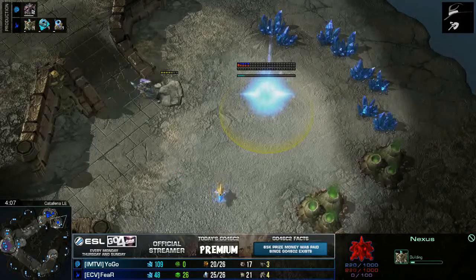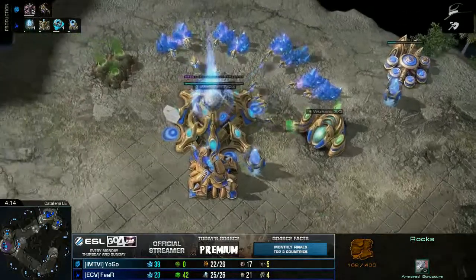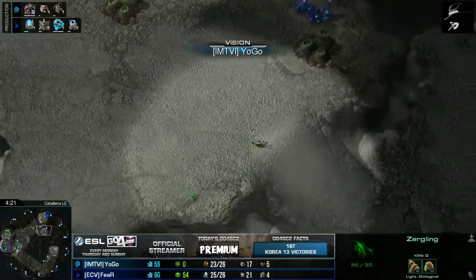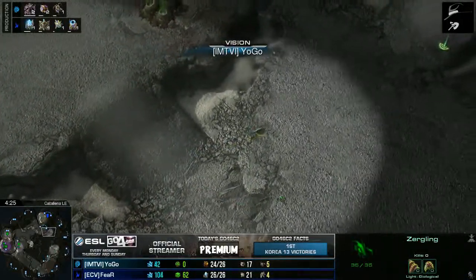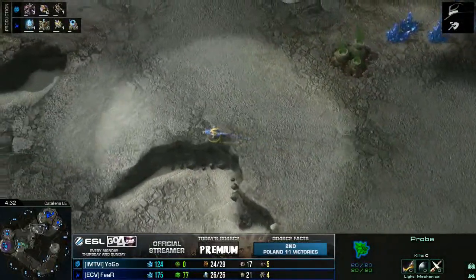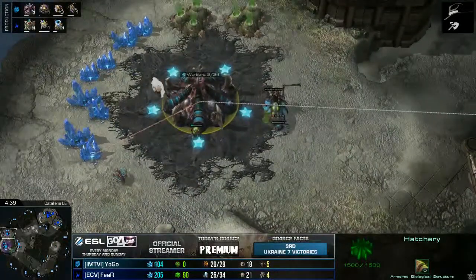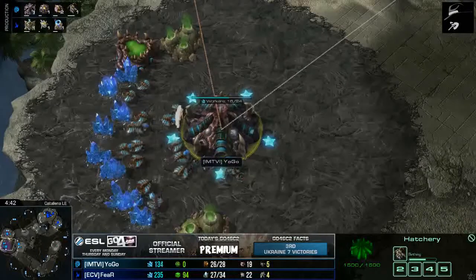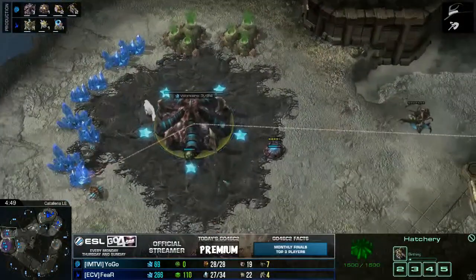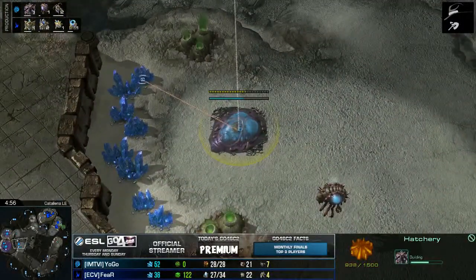Some Nexus going up here for Fear. He already is working on these Destructible Rocks, just for the sake of them being killed. Continues on with the Mothership Core. Of course, his position has been scouted as of now. That probe could have been a mistake, because Yogo is taking a very fast third base, sacrificing a couple of Queens in order to do that. He did build only one Queen — usually you build more Queens, you build them faster, but he did want to get that third base up ASAP.